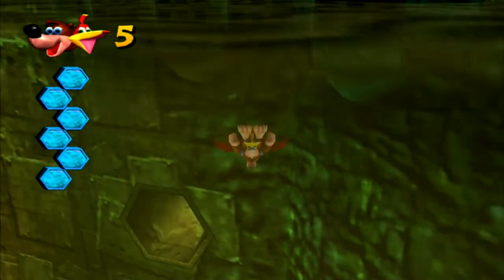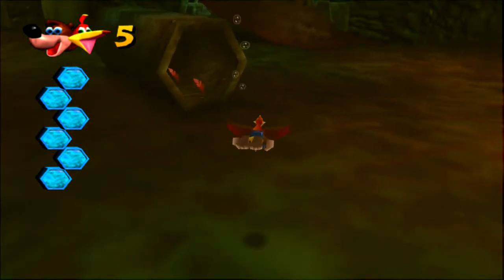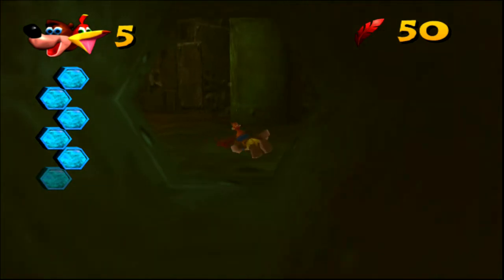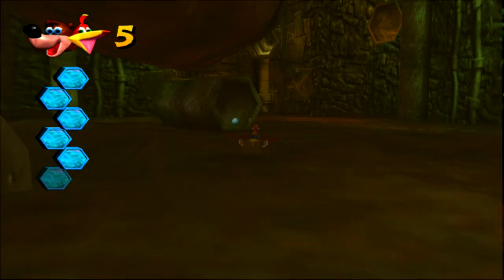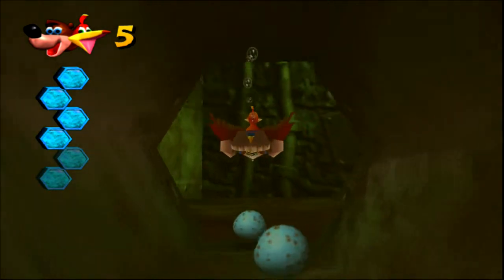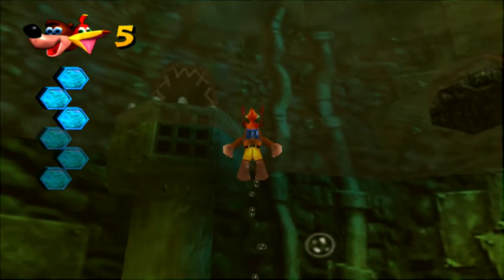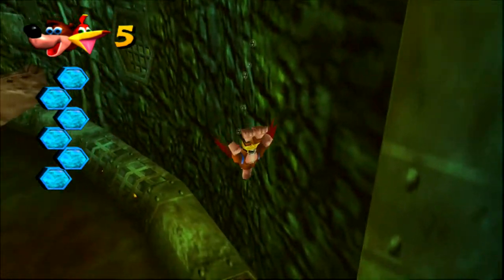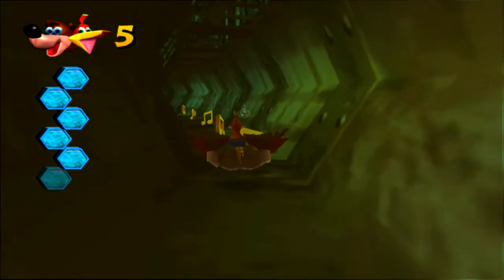So he successfully obtained that Jiggy down there. Obviously because Banjo doesn't have the luxury of doing his little Jiggy dance while he's down there. Looks like there are some eggs in here. And then I think there are notes — we're obviously not going to pick them up because I don't want to waste them like I just did the red feathers, though I don't think it'll be too problematic.